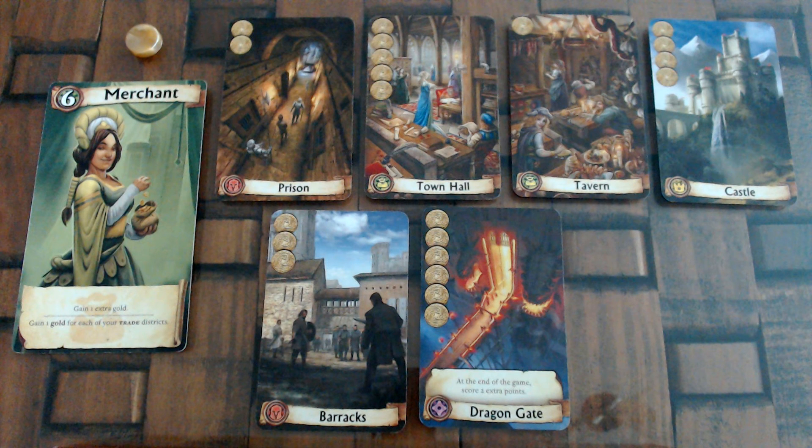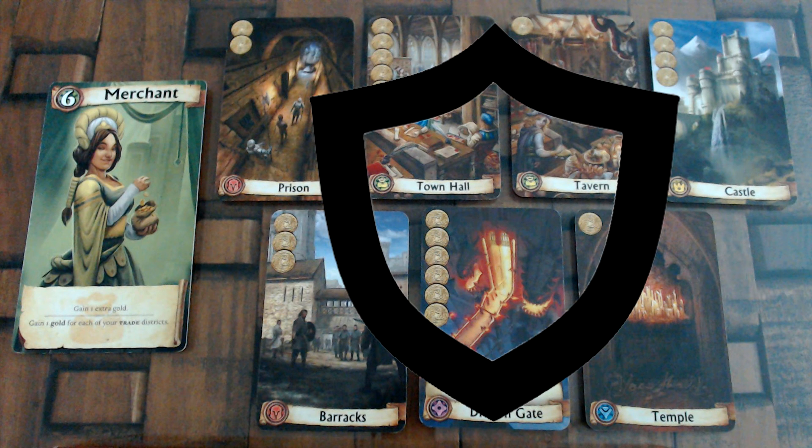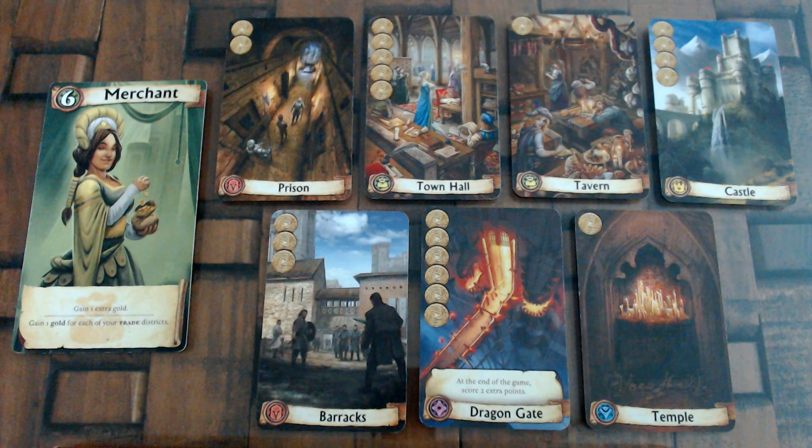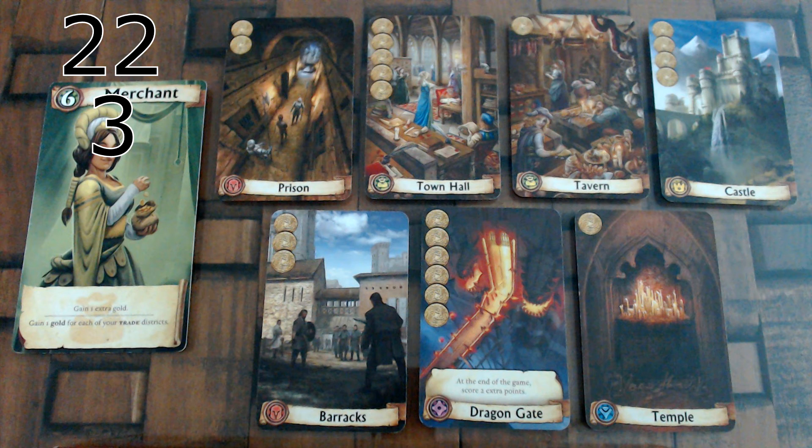As soon as a city has 7 districts, the city has been completed and the game will end at the end of that round. It is possible to have more than 7 districts in your city, and remember that the Warlord cannot destroy a district in a completed city. When the game ends, all players count their scores: you get points equal to the building cost of each of your districts, 3 points if your city has at least 1 district of each type, 4 points if you were the first to complete your city, otherwise 2 points for a completed city, and finally any extra points from unique districts. The player with the highest score wins, and if there's a tie, the player with the highest ranked card during the last round is the winner.